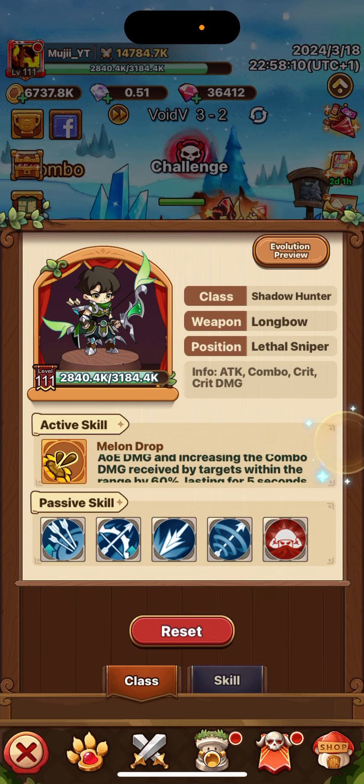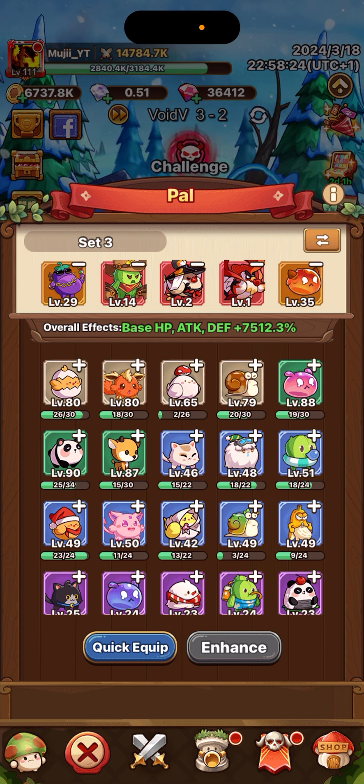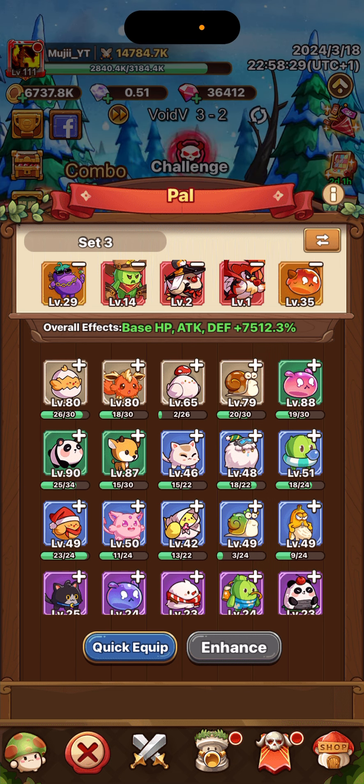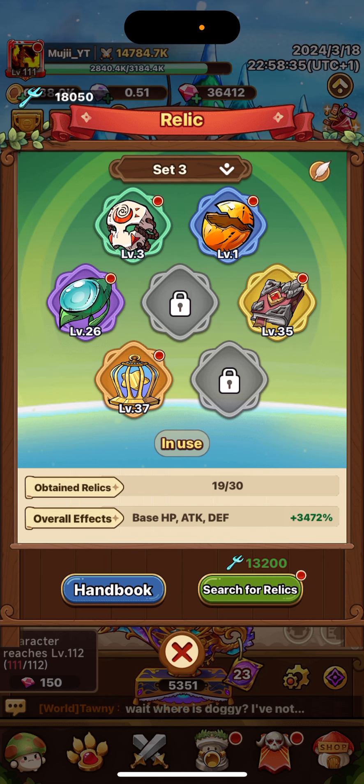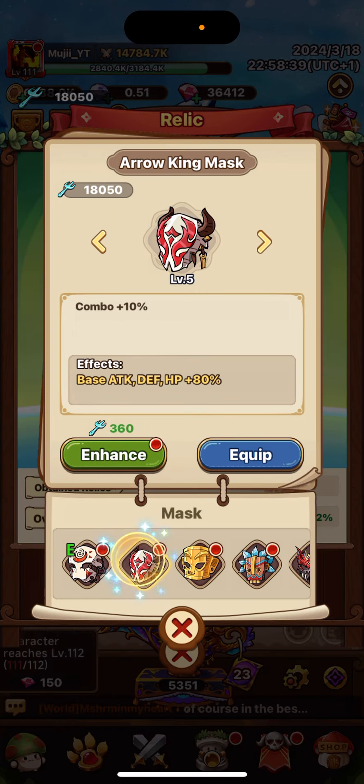This one — basic attack damage, getting more on that. And then we have active skill regen. Why do we have that? Because the Melon Drop. Melon Drop increases the combo damage received by target, so we need to use our active skill so we can make them take more damage. When they gain more damage, we do more combos — equal more damage.